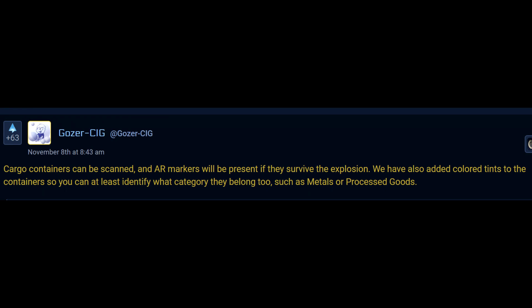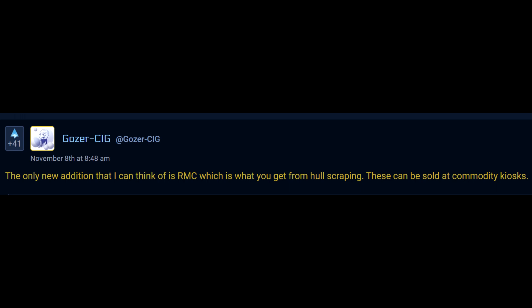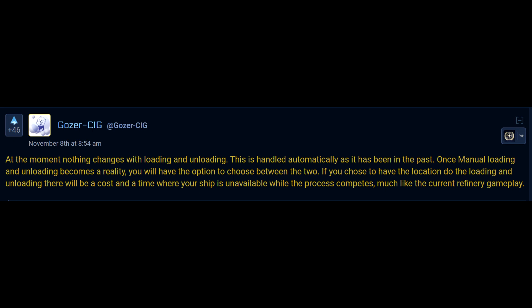We can also have colored tints to the container so they can identify what category they belong to, such as metals or processed goods — again, something that would have been great to see in the original video. Larger than 1 SCU containers are still planned, but at the moment everything is still bought and sold as 1 SCU containers — actually bought and sold in hundreds of SCU quantities, but only physicalized as 1 SCU boxes, one of which is usually only partly full. The only new addition is RMC, which is what you get from hole scraping — these can be sold at commodity kiosks. At the moment, nothing changes with loading and unloading; this is handled automatically as it has been in the past.